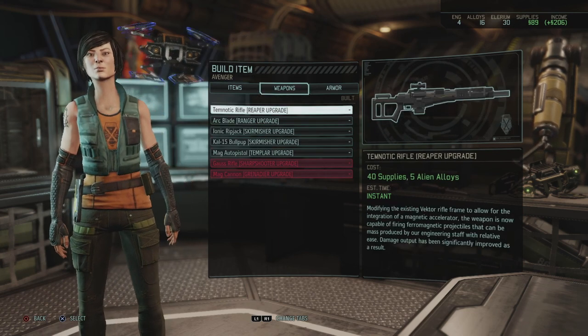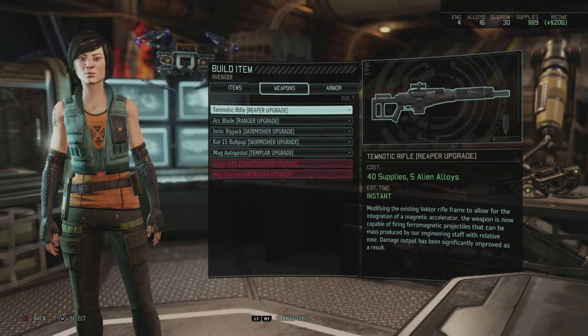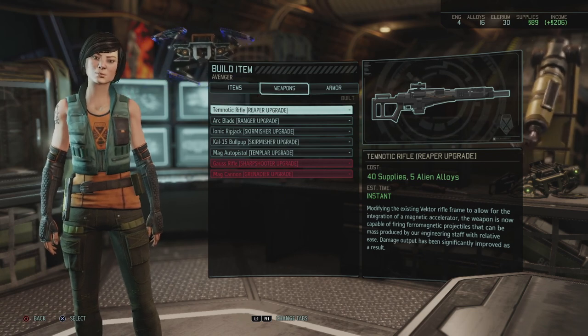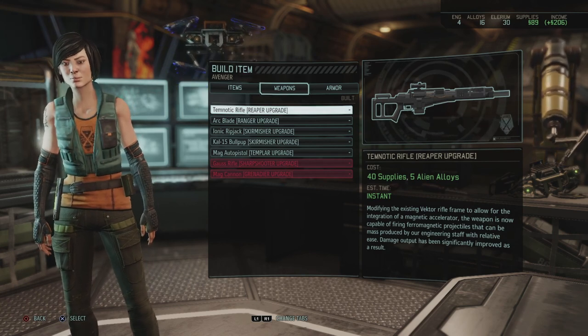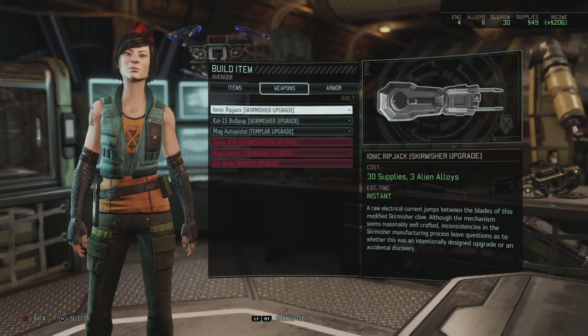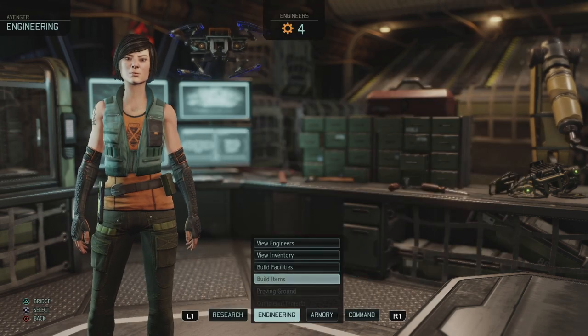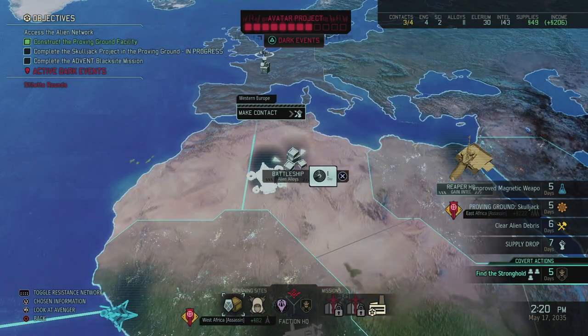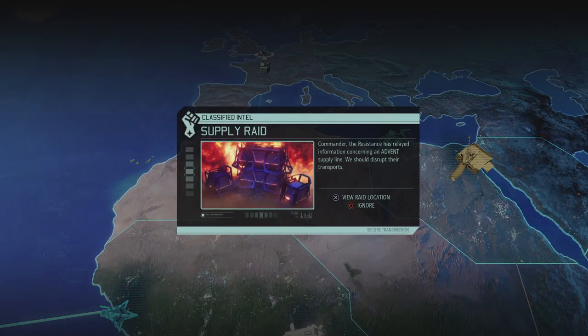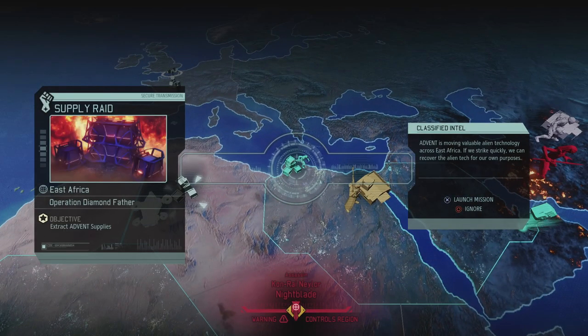I think we should probably go for the Gremlin Mark II since we have a lot of Specialists — that's a given. And then I think the Mag Auto Pistol doesn't really cost much, but that extra punch to the Templars might actually help rather nicely. Or the rifle, because right now Elena is useless damage-wise, but with this she can bypass armor and have more damage. So Temnautic Rifle first, and then I really need to stop because my supplies are running dry. We're spending alloys of course because I know we're going to get some from the battleship. And we get a supply raid mission — last time this didn't go so well now did it.